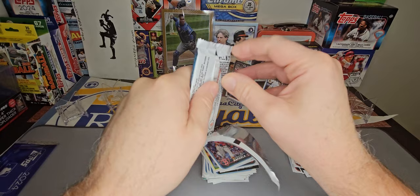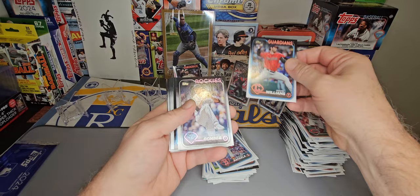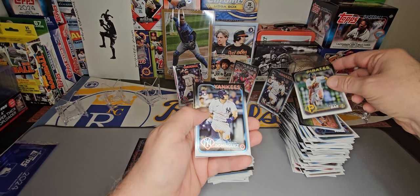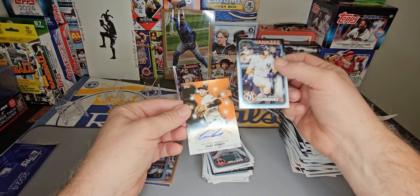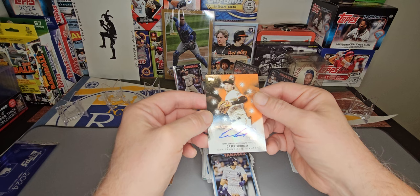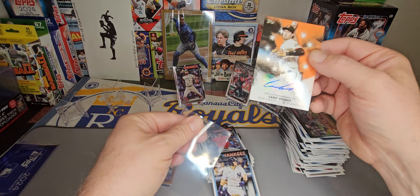A hit should be in here — I don't see a relic, we may have an auto. Gavin Williams rookie, Yuri Perez Future Stars, Steven Kwan, Jason Dominguez — our second Jason Dominguez. Patrick Bailey, Will Castro. It's a pitcher for San Francisco — Casey Schmidt, autograph! The San Francisco Giants. Baseball Stars autograph card — Casey Schmidt. So we had a couple of good pops at it and we did end up getting an auto.